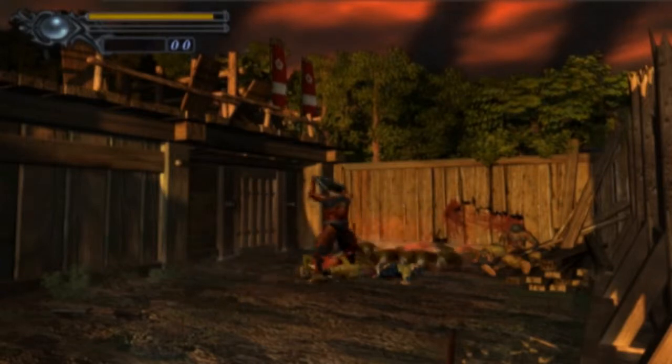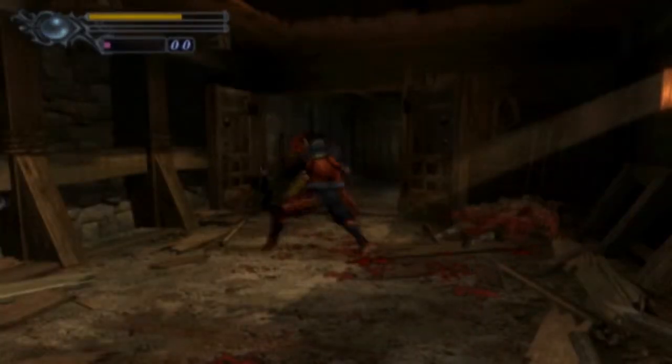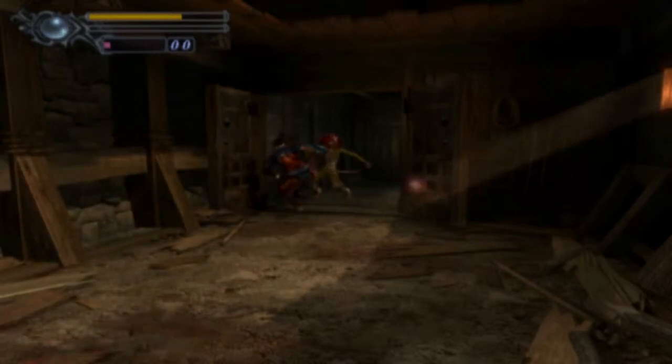Onimusha is a third-person survival horror action game where the player must fight enemies, find useful items, and improve their abilities to further access areas in and around the castle. In most survival horror games, the emphasis is on avoiding combat and conserving your items and ammunition. But in Onimusha, fighting is what you have to do to proceed.